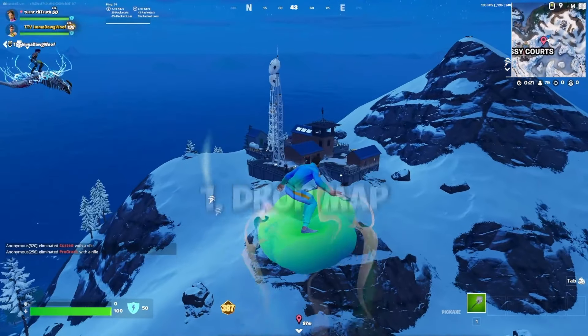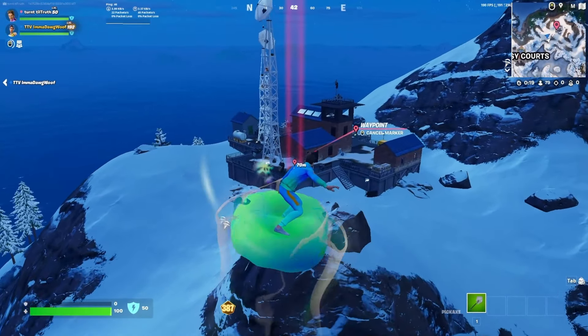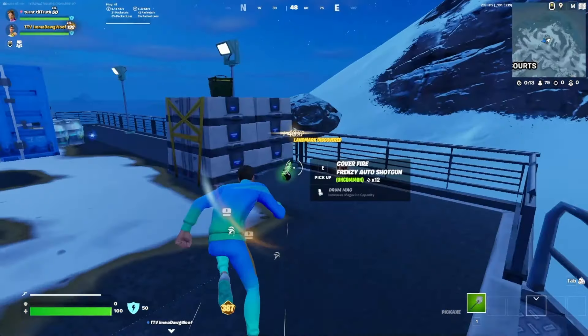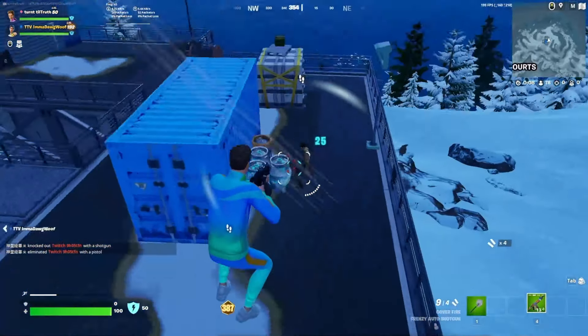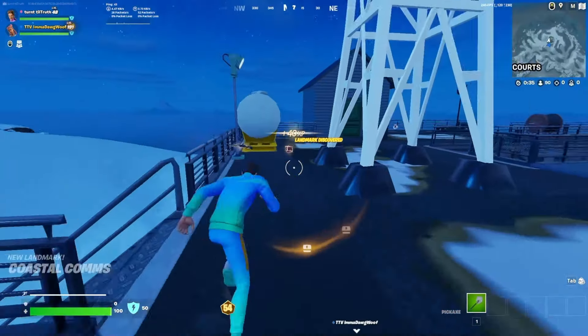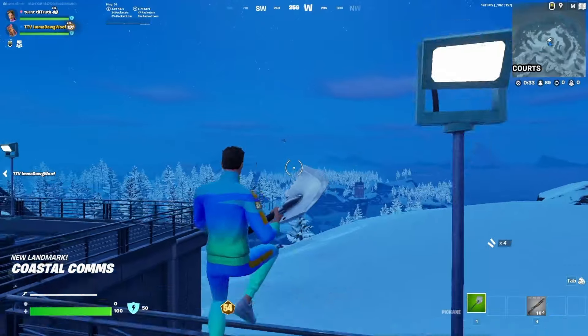Point number one: drop map. Out-dropping your opponents is the single biggest factor to winning an off-spawn fight. You're simply able to get better loot before they even land. Your opponents may also see you have a better drop and just swerve off entirely, giving you the entire drop spot of loot for free.